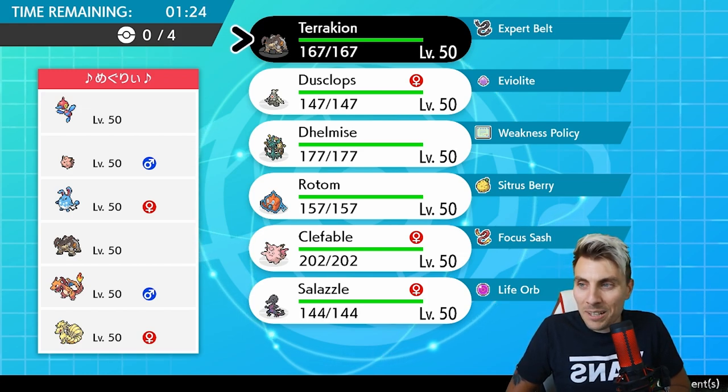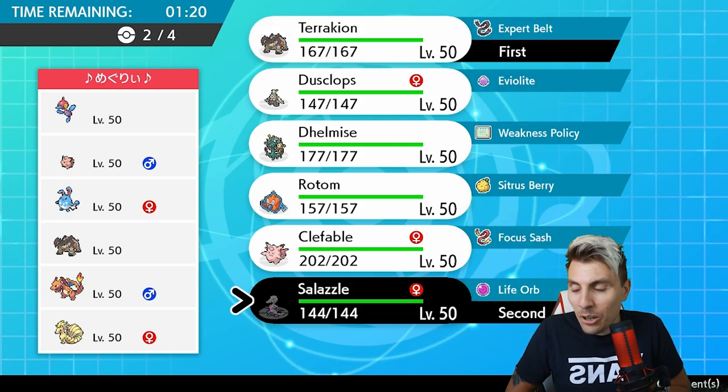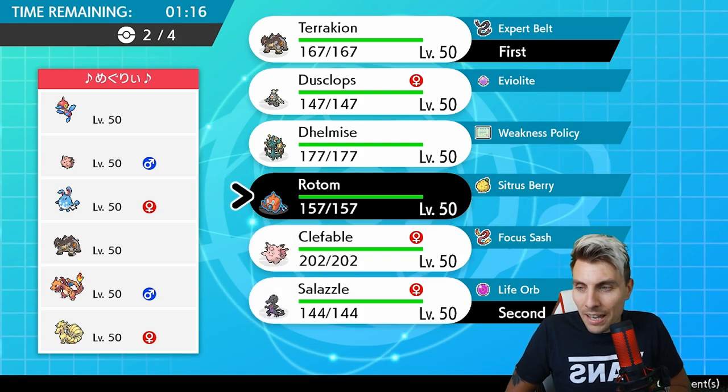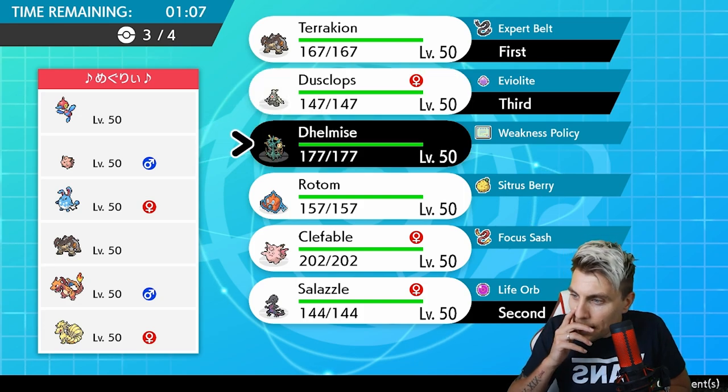I wanted a Porygon-Z/Clefairy lead and that's what we've got. I'm going to instantly go to Terrakion and Salazzle, hoping they lead with PZ and Clefairy so we can get this play off. In the back I think we've got Dusclops and Delmise.